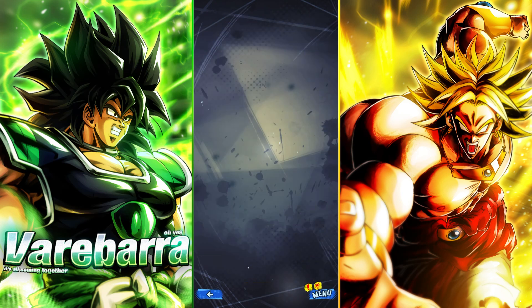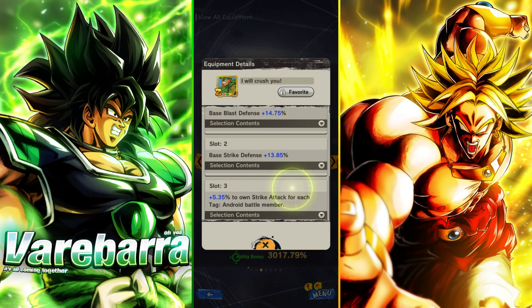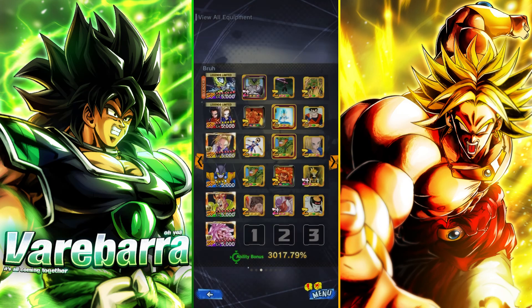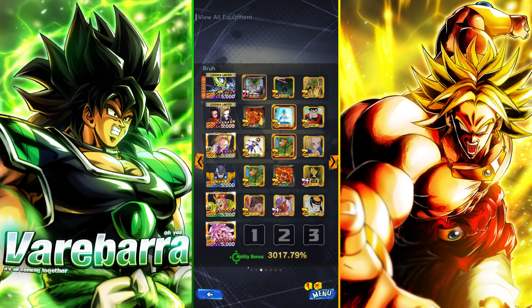Same team, only difference is I switched the colors, so 16 is going to be a green. Let me show you guys the equipment — giving him this, which is giving him more strike-oriented stats per android. I probably have better equipment for this guy. Double offenses, and this giving him some blue card and some strike. So we'll see how we do — let's get right into it.